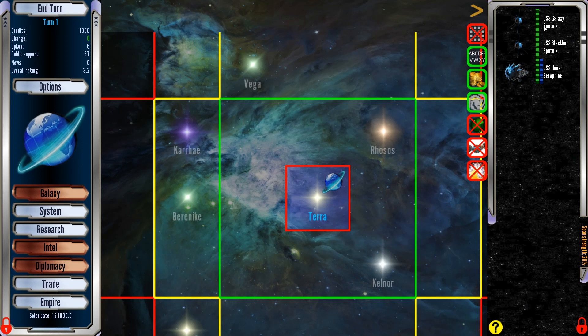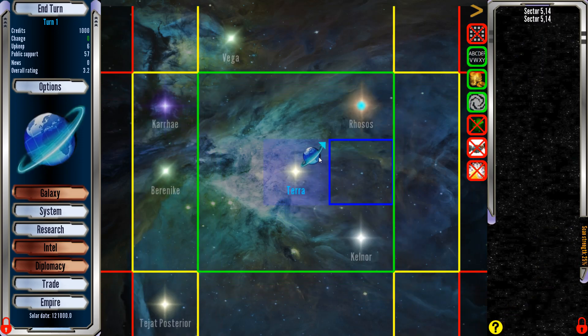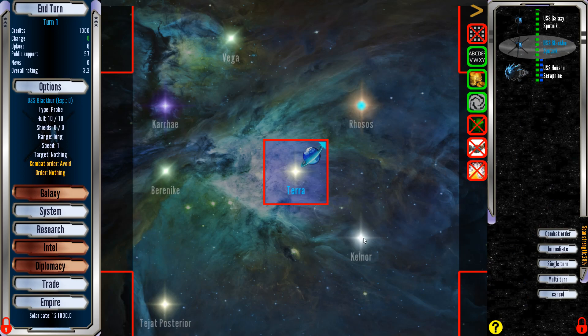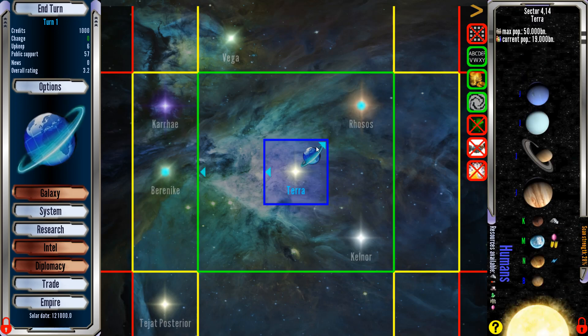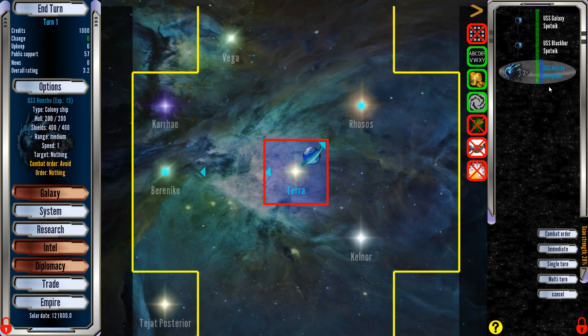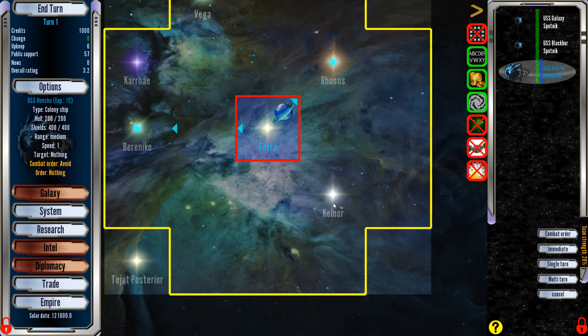We've got Sputnik class ships. We have a USS Galaxy, the Blackbird — these are probes we can send out to different systems, like over here to Rosas. We'll send the Blackbird over to Baraniki, and we'll send the USS Hanzu, which is a colony ship, over here to Kelnor.